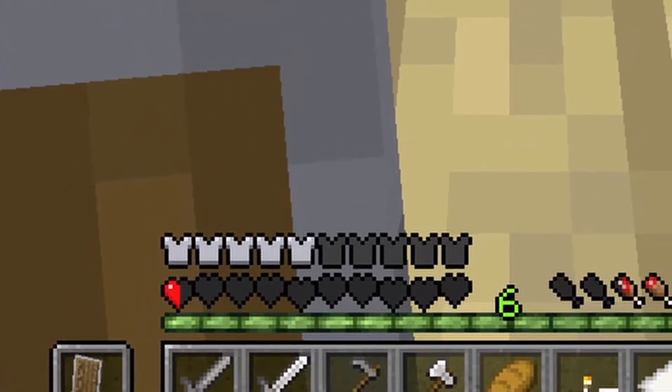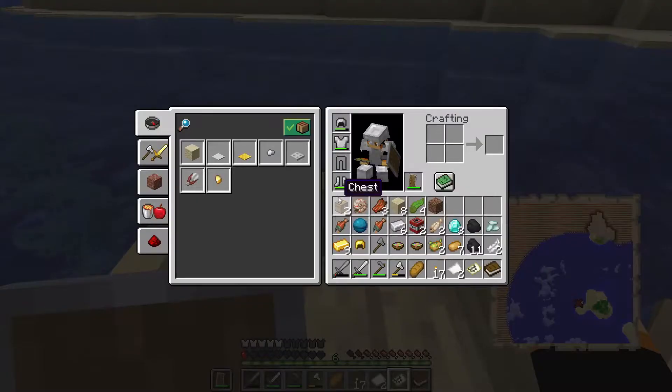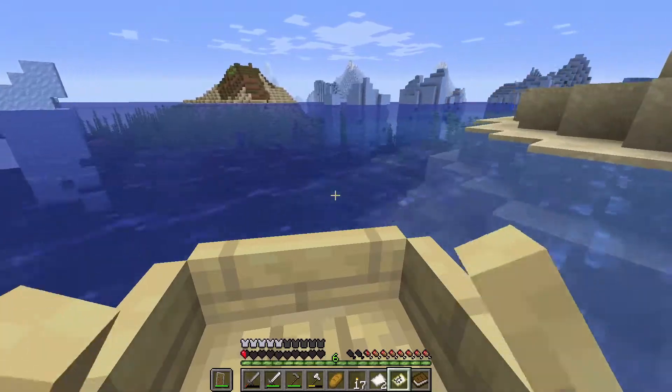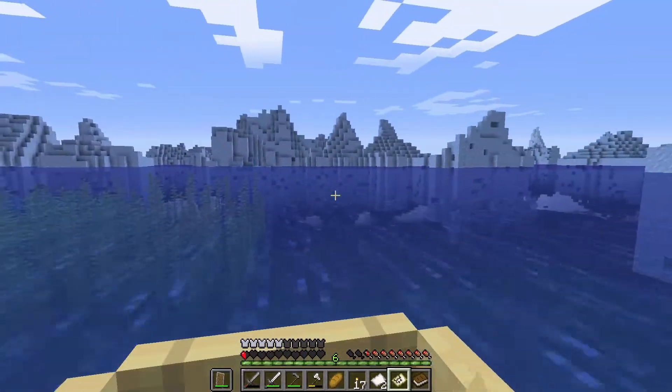I'm back on half a heart because we found the buried treasure! In the chest — boom — three diamonds! We got the first three diamonds, some TNT, cooked salmon, cooked cod, a heart of the sea, and some prismarine crystals. Quite impressed with that haul.